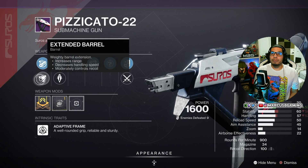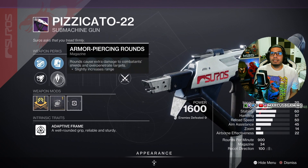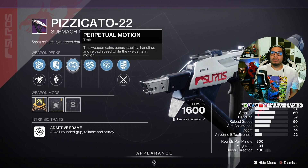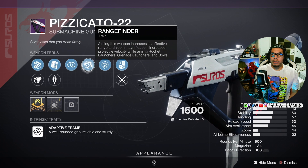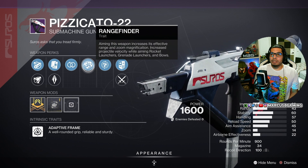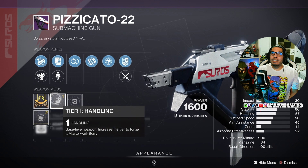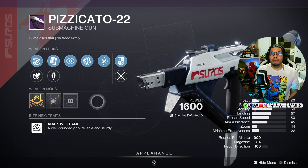There's a Pizzicato-22 kinetic SMG. This has Chamber Compensator or Extended Barrel, Alloy Magazine or Armor-Piercing Rounds, Perpetual Motion — which is always a great perk giving stability, handling, and reload speed just for moving — and Rangefinder. Rangefinder has been recently nerfed but still helps with your range.